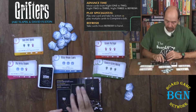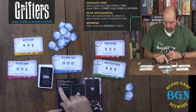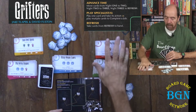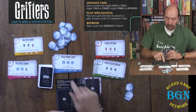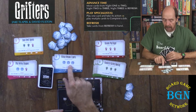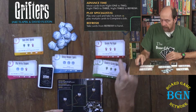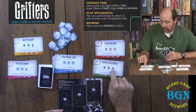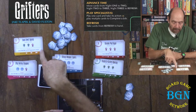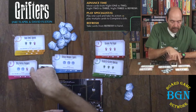Play Specialist — you can do one of two things. You can either play one card and take its action, or you can play multiple cards to complete a job. These are your jobs here. You'll notice there are some icons. So this one takes three of these blue icons to complete the job, this one takes three red fists, and this one takes three green skulls.